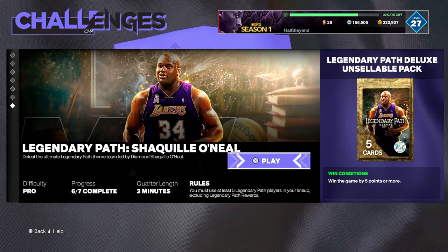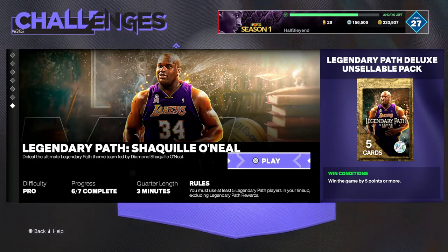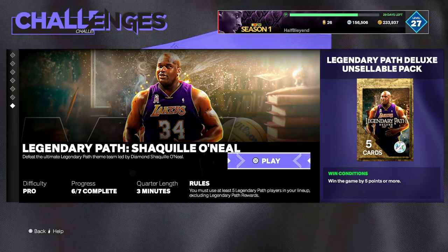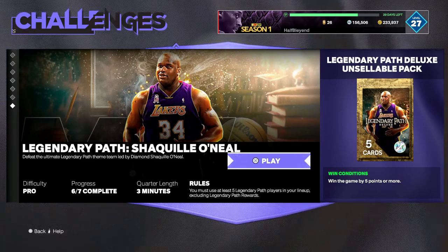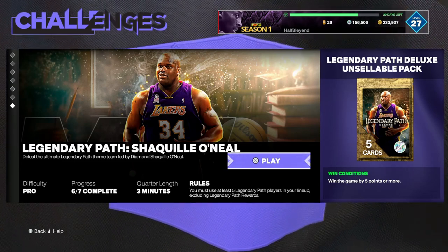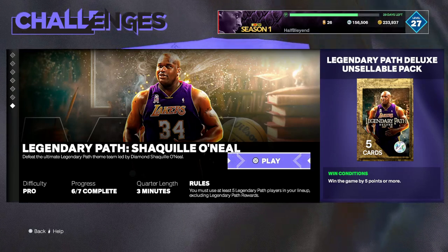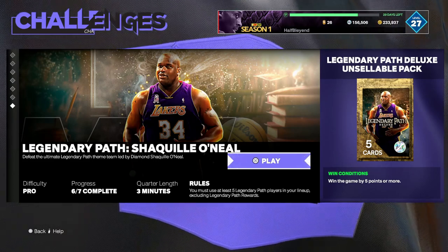And we're at the final challenge — this one is Shaq. I wish I had a really good easy answer for this one. Definitely pick and roll is your friend. If you need to, go into the settings and double team Shaq — that's definitely an option. Make sure you match up your team appropriately; Shaq is going to be a beast inside, so get somebody with really good paint defense. Don't even worry about trying to score on Shaq — you're not going to. Just run pick and rolls and try to get somebody open for three.